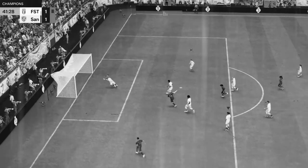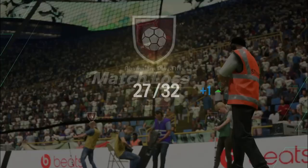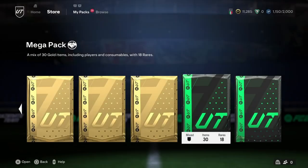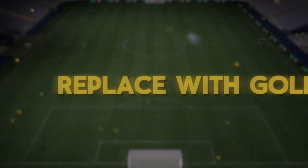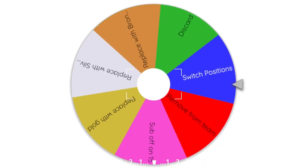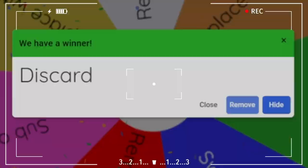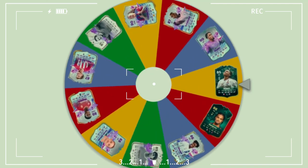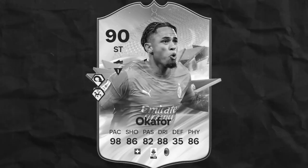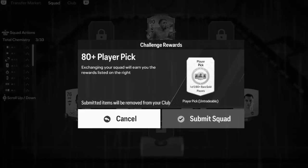So we have to spin the wheel of misfortune, then spin again to find out which player takes the punishment. The punishments are: replace with bronze, replace with silver, replace with gold, remove from team, switch positions, double up on 15, or discard. Meanwhile we evolved Sergio Gomez to 88 rated and opened qualifier rewards — nothing special. The wheel landed on discard, and it was Okafor — we had to discard him by putting him into an 80+ player pick.